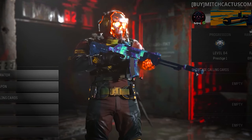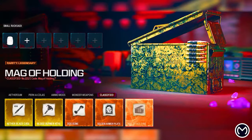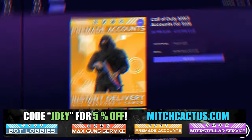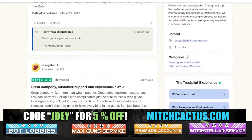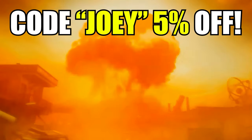Just quickly, let's take a look at my sponsor MitchCactus.com, because he's got a range of services including but not limited to camos, and more camos. You can literally unlock any camo in the game from Modern Warfare 3 and Modern Warfare 2. It also covers sales, zombie schematics, and nuke skin boosts. Look at all the reviews you can see on the page right now — I highly recommend MitchCactus. Over 10,000 customer reviews, and use code JOBY for 5% off. Links in the description.